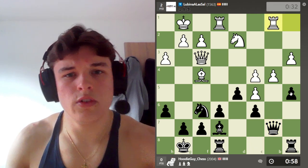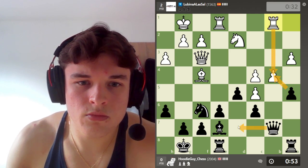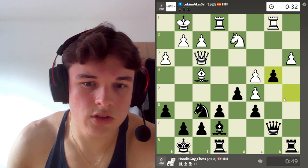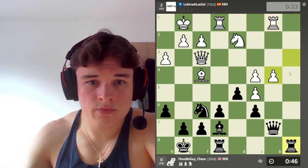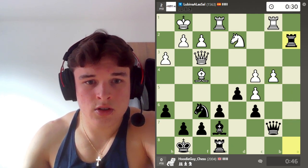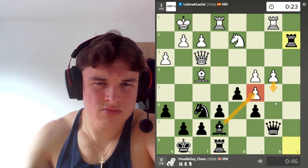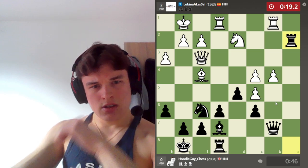Force the Rook off the a file. Now if we've taken Rook takes Bd6, Queen d7, we're probably happy because this pawn is weak. Let's do it. If he takes with this pawn, we get the a file. I want to play this - pressure the knight, could double up. B5 is an idea, but we take this pawn probably, and I think we're good.